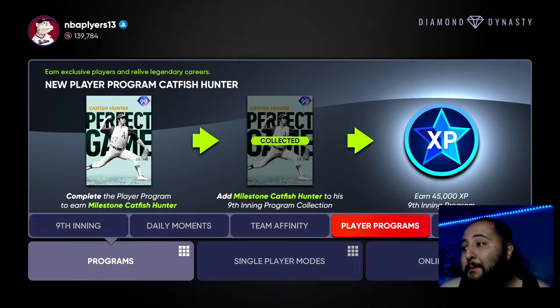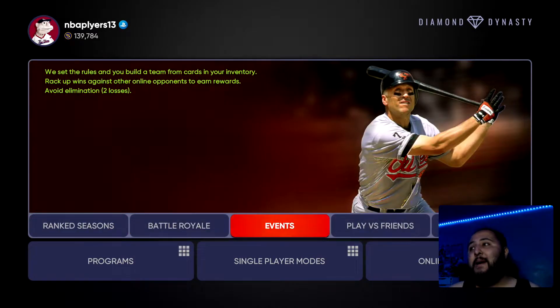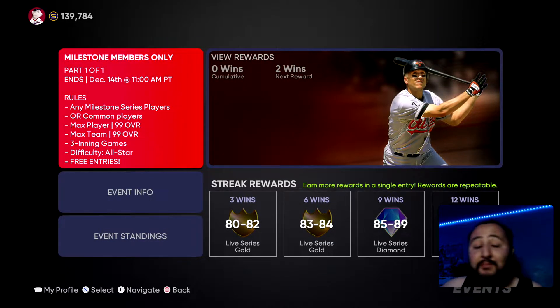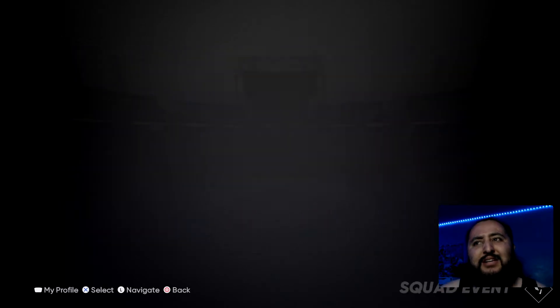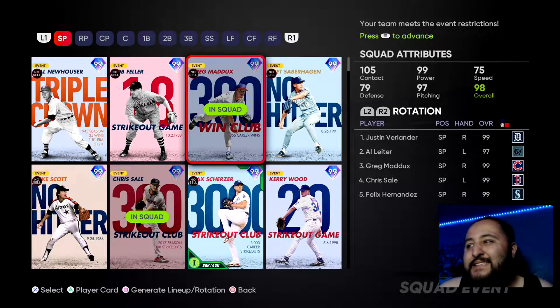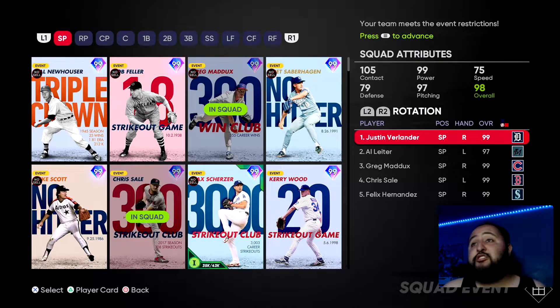Let's show you guys the best cards to use. I'm going to start off by saying there's a lot of cards that need to be in my lineup but I have them in packs I need to open. So I'm just going to configure the best team with the cards I have right now, and we'll go over some other cards at the end. For pitchers, one I'm missing right off the bat is Christy Matthewson — if you guys have that card go ahead and use him.